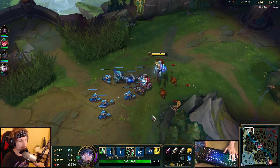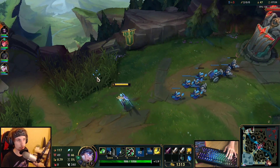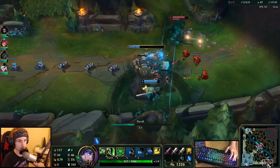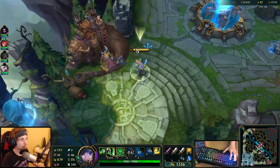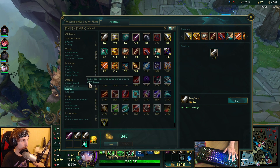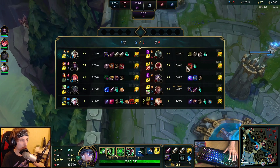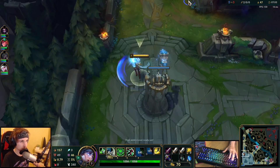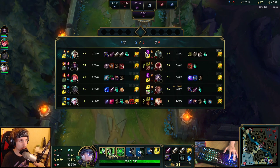If Mordekaiser doesn't have his passive shield, he becomes very vulnerable for 1v1s and all-ins — that's his weakest point. If you're having trouble in the Mordekaiser matchup and you find yourself up against three APs, you can go for a Hexdrinker. But since I'm already snowballing so hard in the laning phase with two kills, I'm just going to buy a Sentry first. Just wait for my Ignite and then we can do the same thing all over.